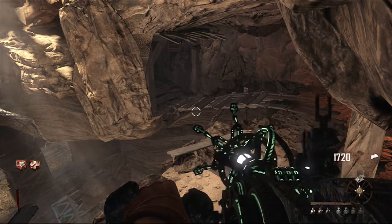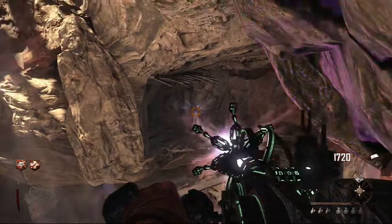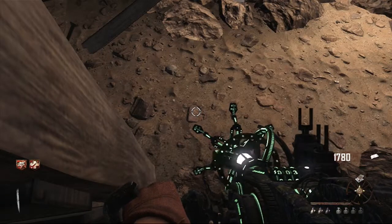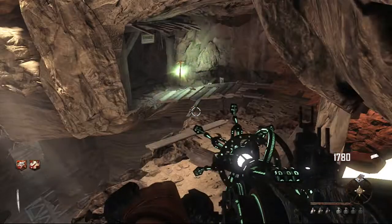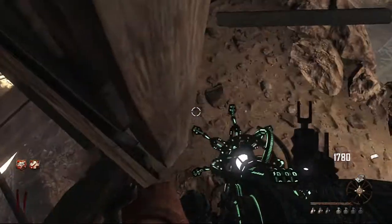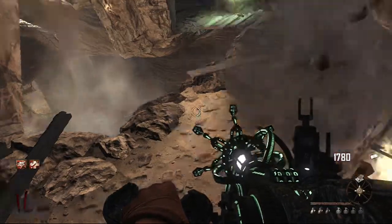This is, in my opinion, the best glitch on Buried. It's also good because you can pick up the trample steam, and if you accidentally fall out, you can get out by crouching. Let's say there was a max ammo left at the end of the round — you can just crouch, pick it up, quickly get back in the glitch, because you should have your trample steam, and then you'll be ready for the next round.